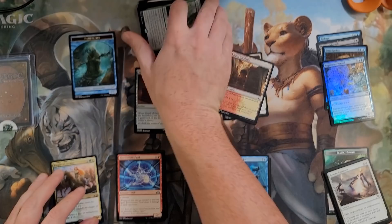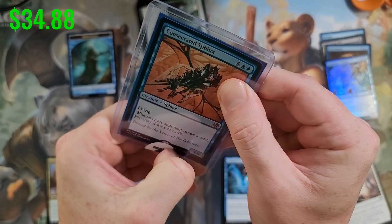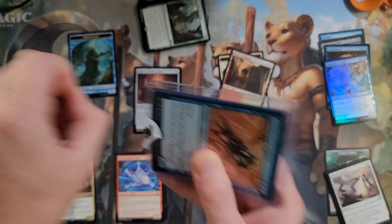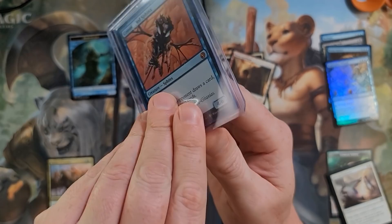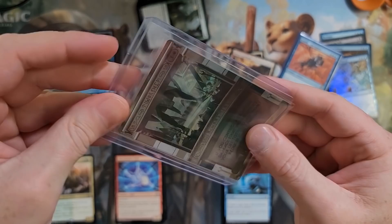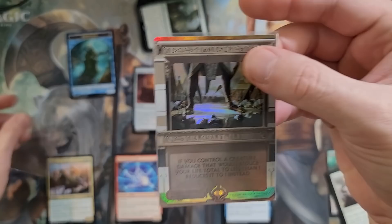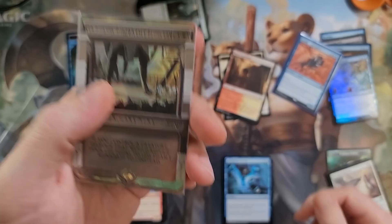Consecrated Sphinx! Not bad — I wonder what that's going for now, like 20 or 30 bucks? It's up there in price, I'm sure. Come on, open up. Let's see what's behind this. Oh! That's dirty — Worship! A Masterpiece! I'm actually really excited about that. Pulled a Masterpiece out of this puppy. That is beautiful. I do like Worship too — that's from Urza's Saga where it first came from. That's a really nice hit. So we got the Masterpiece Worship and the Consecrated Sphinx for some decent value.